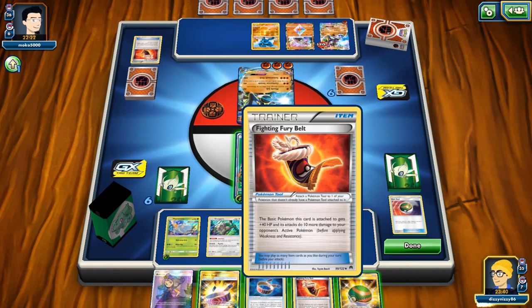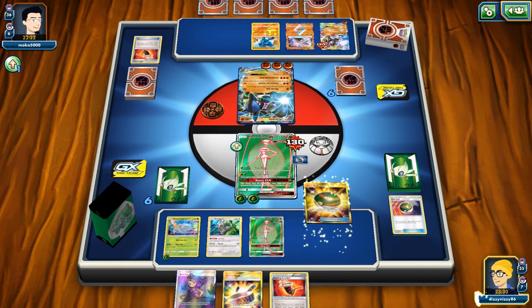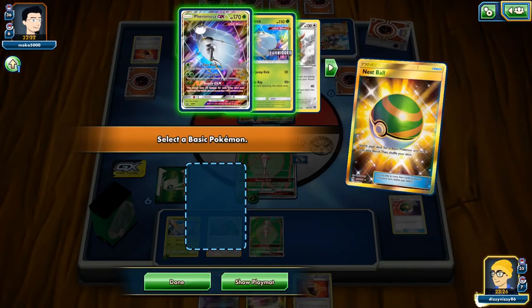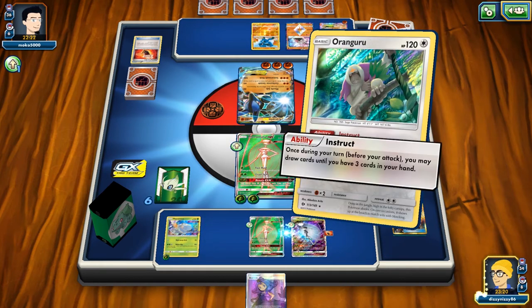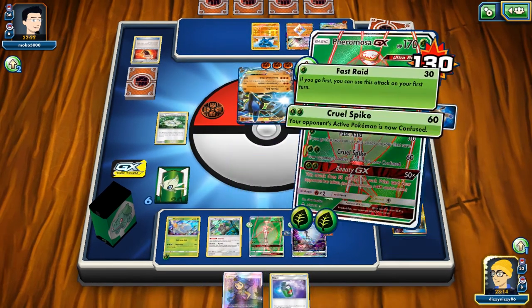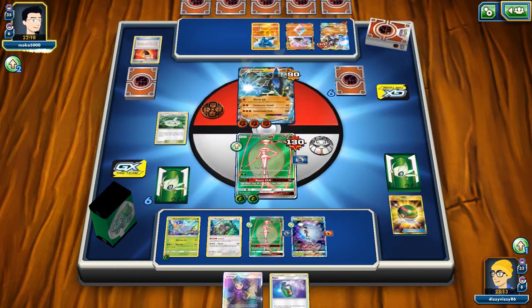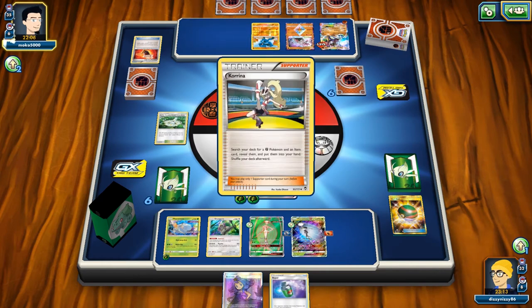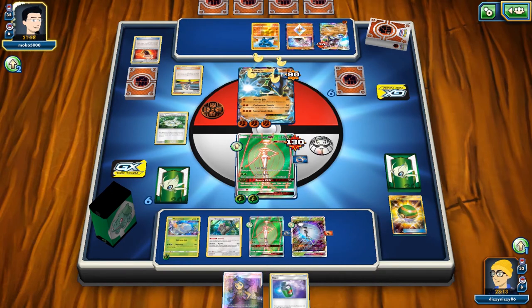I put an energy on the Pheromosa, put the Choice Band down, and thin our hand with Oranguru to get some draws. I grab another GX and drop all our tools. We could potentially put the Choice Band on the Baby Pheromosa. We could have even forced them into pulling up a bench Pokemon — they probably would have brought up the Riolu — but we wouldn't have gotten a knockout anyway.